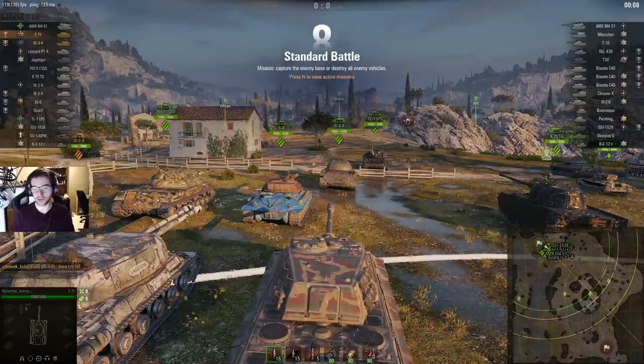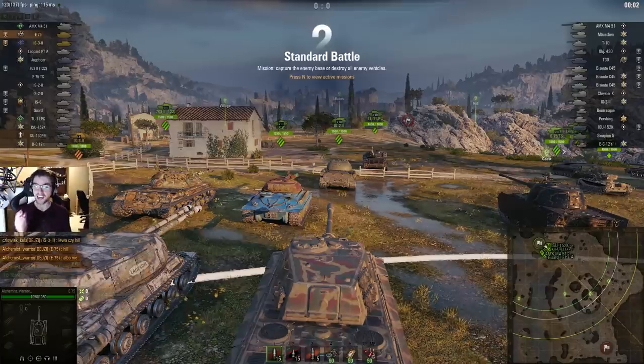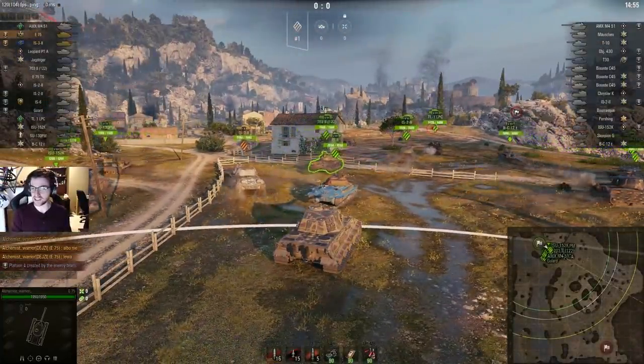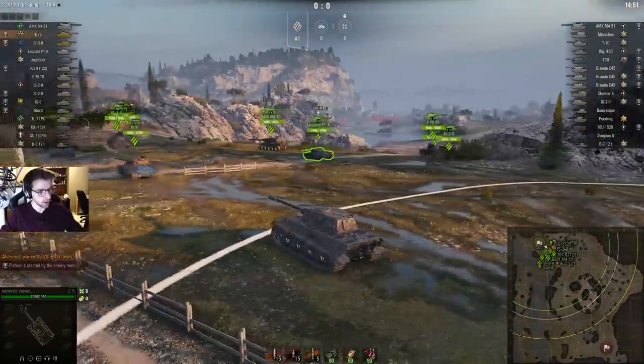Alchemist is kind of just above average. He's got like 1,500 recent WN8 and about 50% recent win rate, so his play isn't perfect. No one plays the E75 anymore — at least no one good plays it anymore. But after seeing him play, it looks like a solid tank. He's on the map Mines.